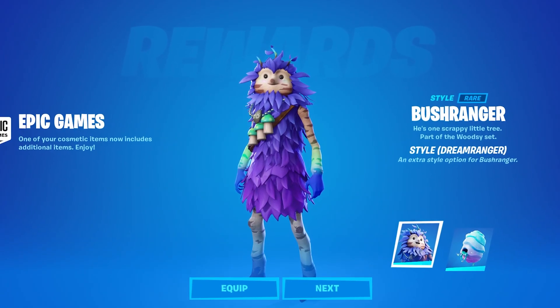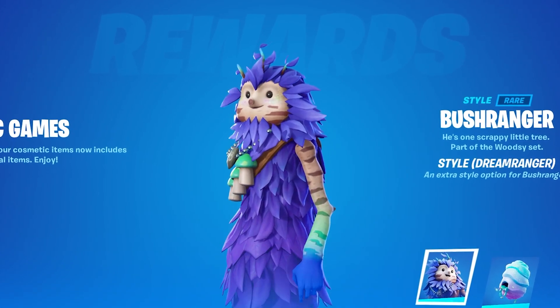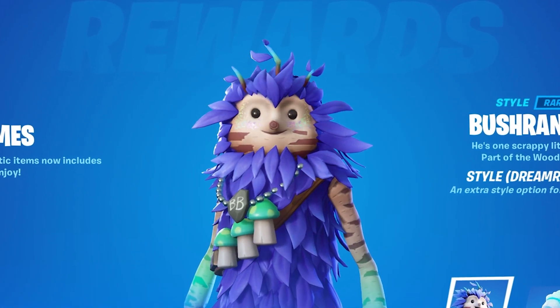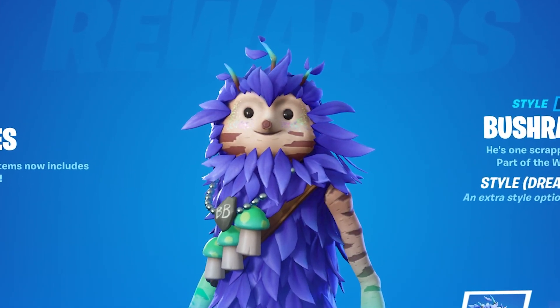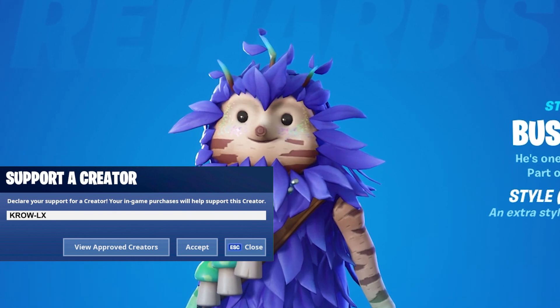Yo, what up everybody, it's your boy CrowPlanes. Hope you're doing good. In today's video we're going to cover the new Bushy skin — he just got a new style called Dream Ranger. I'm going to cover some of the best back bling combos, weapon wrap combos, all that. If this video helps you out, make sure to like the video and subscribe for more. Code Crow-Dash-Select in the item shop.